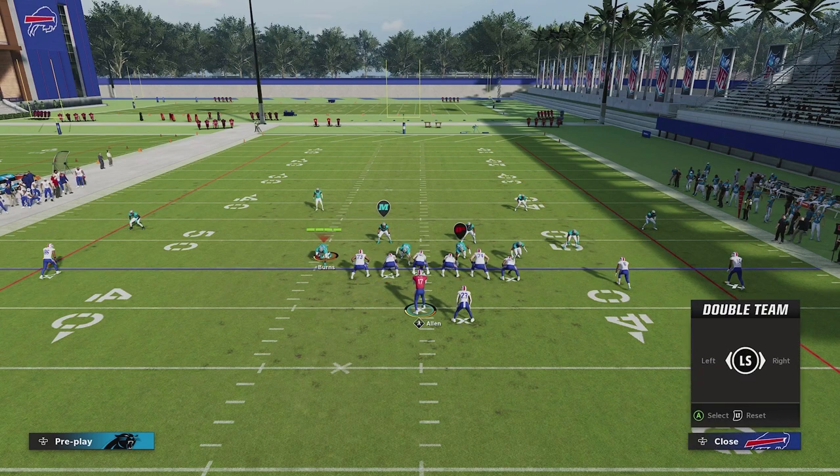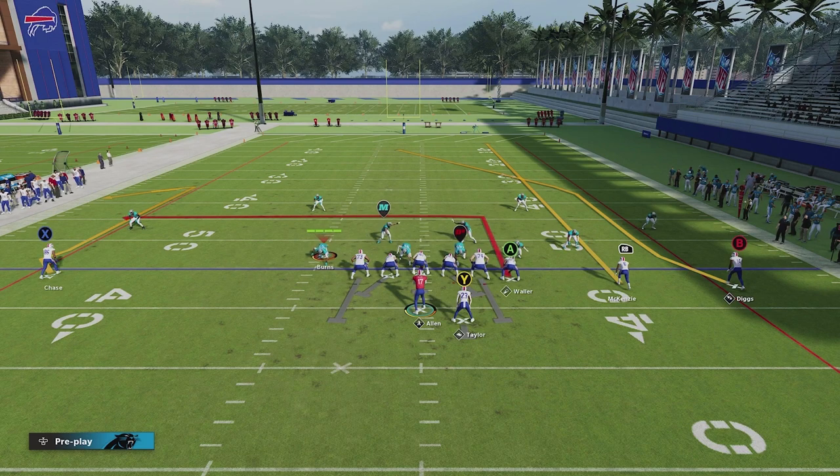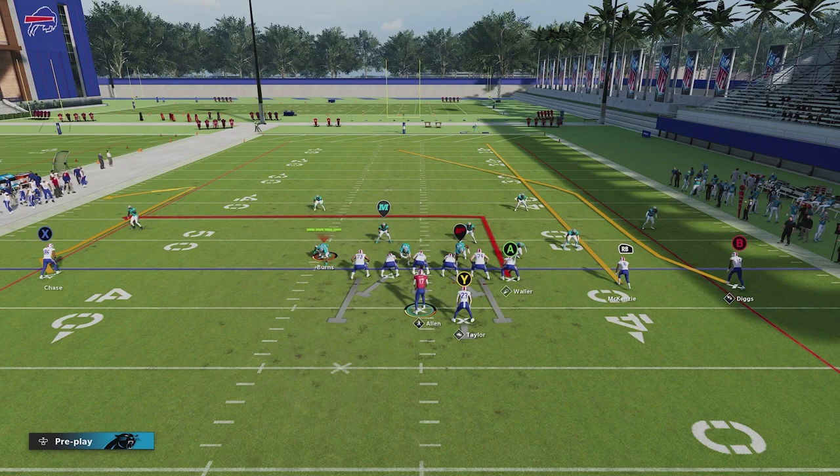The last thing we're going to do is set up the pass protection. We're going to double team the defensive tackle on the side of the running back. That gives us two double teams up front against both tackles, leaving the two outside players one-on-one. On the left we have a tackle on a defensive end. On the right we have a running back on a defensive end or outside linebacker — which usually doesn't bode well. But because the tight end is next to the tackle, the rusher has to take a wider angle, giving the running back a chance to be a speed bump, get in his way, and allow us to step up in the pocket to make the throw.